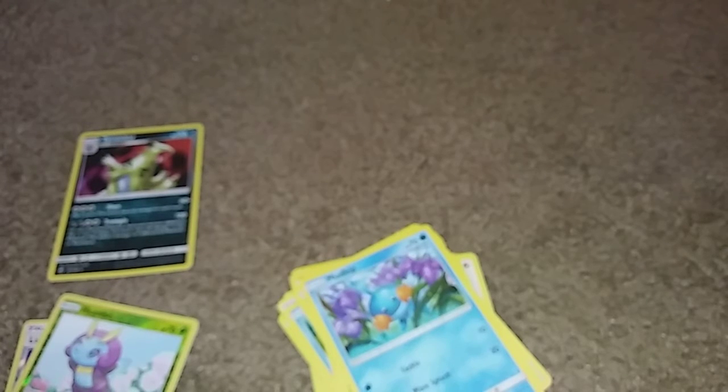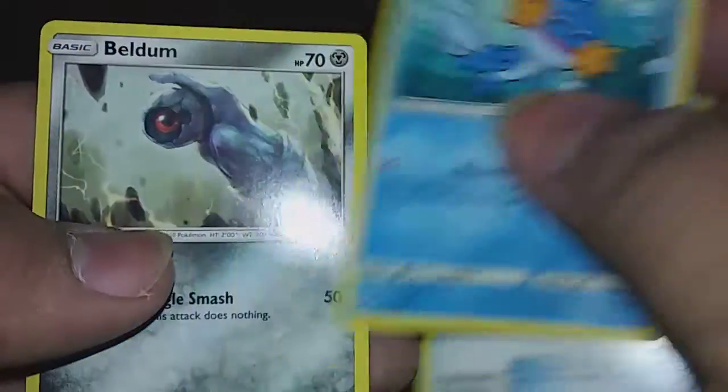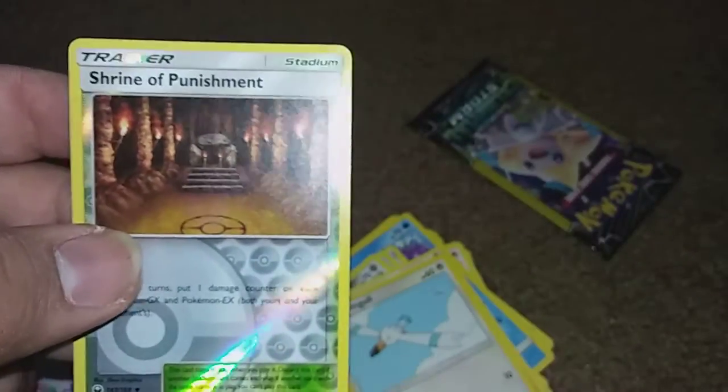I got three more packs just to see what else we can pull. We got a Last Chance Potion, a Mudkip, and a Beldumb. Next pack: a Fire Energy, a Wingull, and a Reverse Holo Shrine of Punishment.